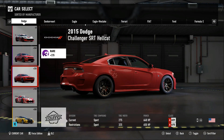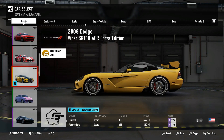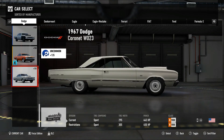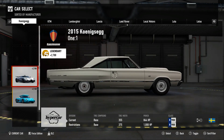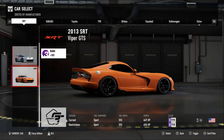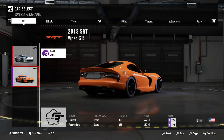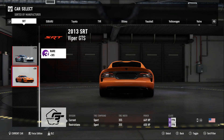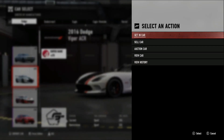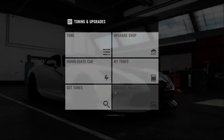We do have a couple generations of Vipers — we have an '08 ACR and the '99 Viper as well. That's under the Dodge category. If we head over to SRT over here, we do have two more Vipers as well, including the 2013 Viper GTS. I do wish we had the Viper TA — that's honestly like my favorite out of all the Vipers — but in today's video we will be building this guy right here, the 2016 ACR.